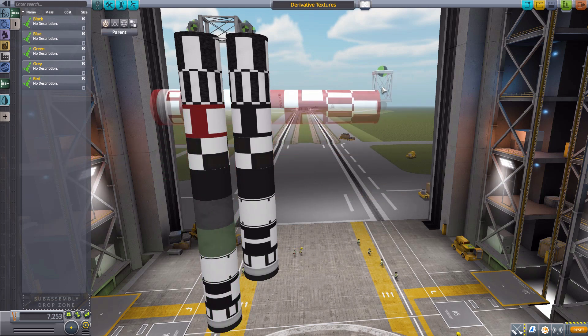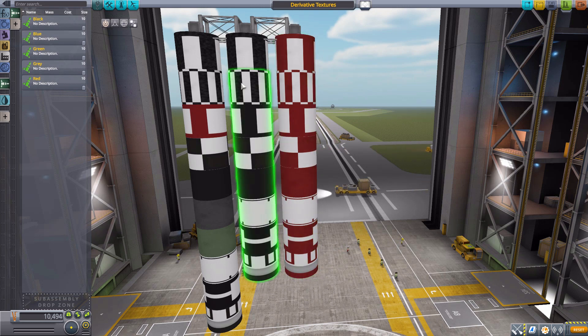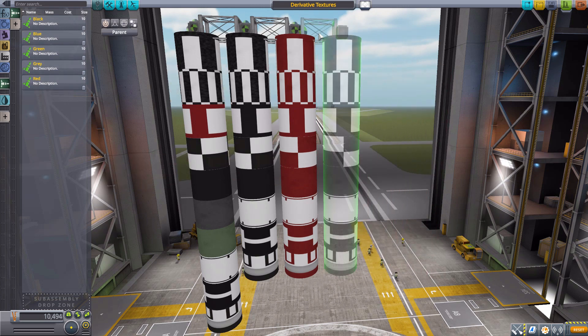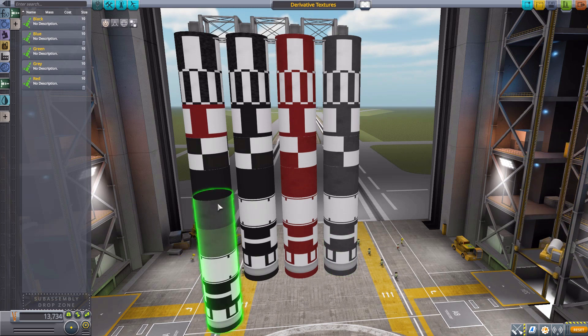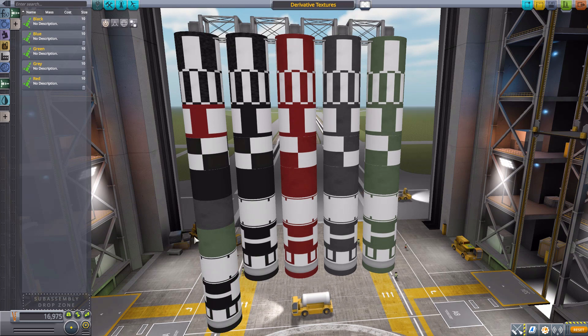But what if we wanted these same textures in red? We have that right here - that one red texture has now become a full set of eight different textures. Then of course we have that same gray, and there we go - all the same textures now in that particular gray color, started as one and now turned to eight. And then we have the green one - taking just the solid green and extrapolating it out into eight different related textures.